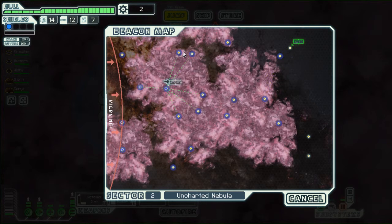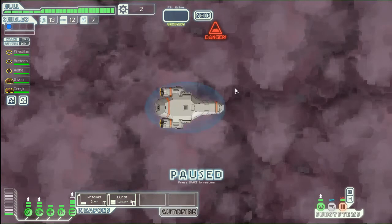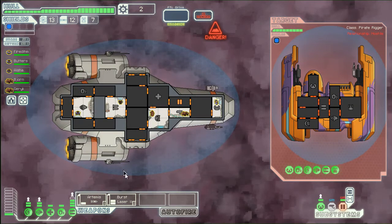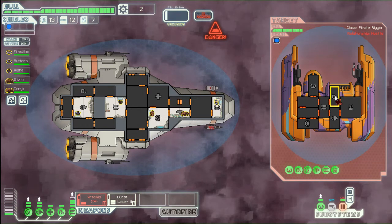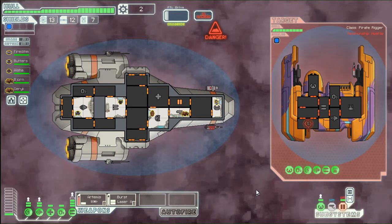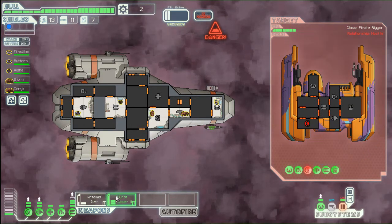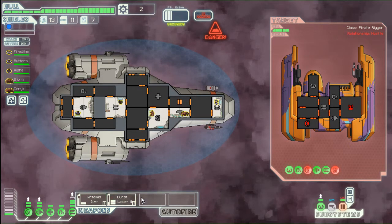So we're going to go over here and test it out and check out these sections. Attack the pirates. Oh, they have drones — so that's going to suck. What kind of drones do they have? I don't know, but we're going to kill them. Okay, so they don't have drones anymore — next is their weapons.